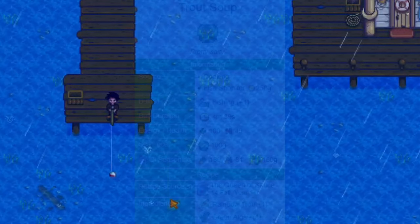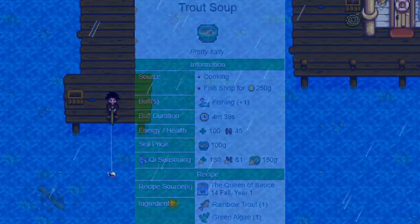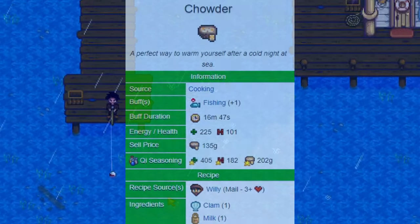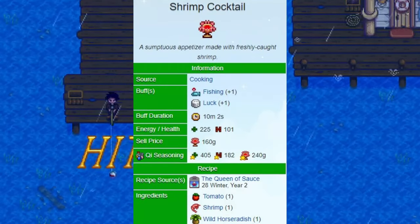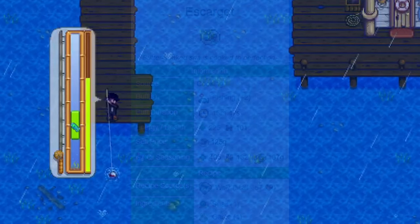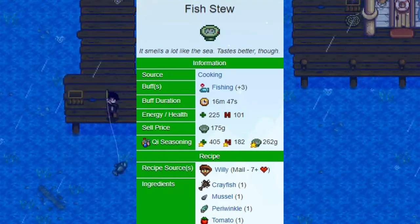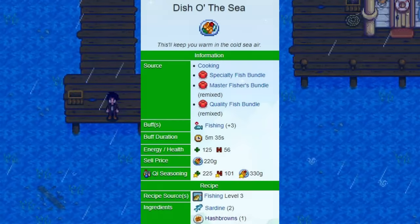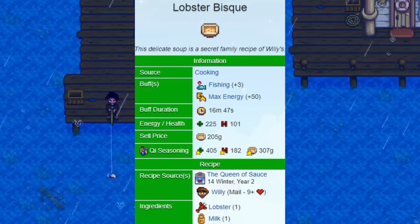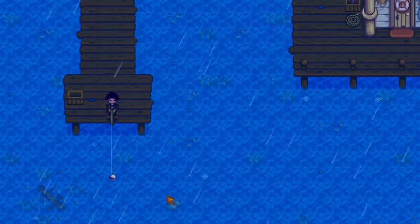The skill-boosting foods are: Trout Soup (+1), Maple Bar (+1), Chowder (+1), Shrimp Cocktail (+1), Escargot (+2), Fish Taco (+2), Fish Stew (+3), Dish of the Sea (+3), Lobster Bisque (+3), and Sea Foam Pudding with a whopping +4 to your fishing skill.